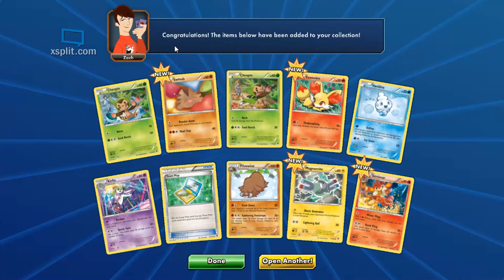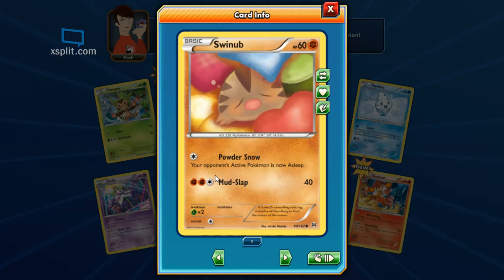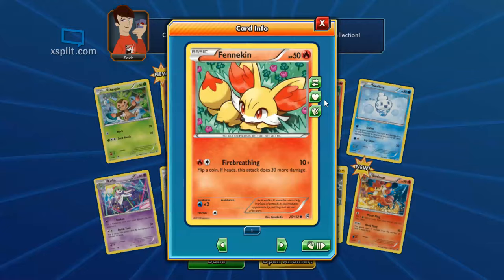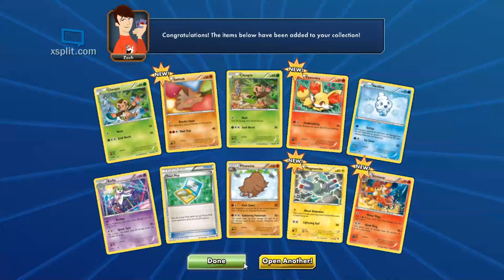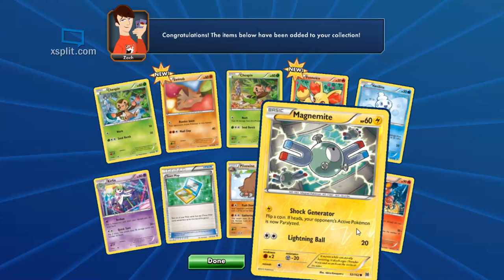We've got a couple new ones. Swinub — Powder Snow: your opponent's active Pokemon is now asleep, always nice, although I prefer Confused. Mud Slap for 40 damage — but it takes three energy, come on Swinub. Then Fennekin — can breathe fire for 10, plus 30 if you get heads. Guaranteed 10, chance of 40 — those are always nice. Got a new hollow Magnemite with Shock Generator — that's a hollow version of the one we got earlier. Last Pokemon: Simisear — Water Fling for one energy, put three water energy cards from your discard pile into your hand.